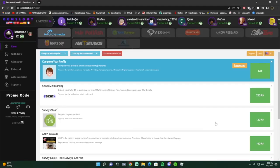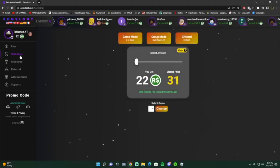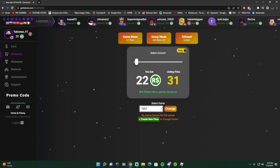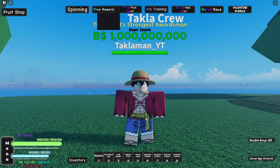And look guys, you get 20 Robux just from the code. To withdraw, go to the withdraw section on the left, make a game pass or a shirt, and there'll be a withdraw button there. Go ahead and check out Gems Loot and get your free Robux.